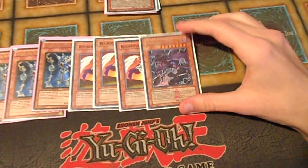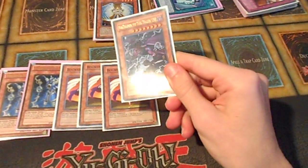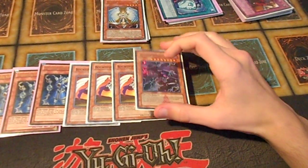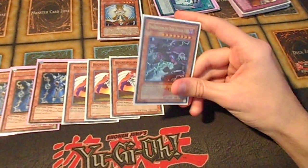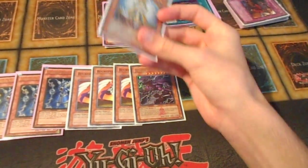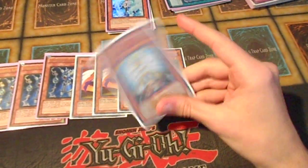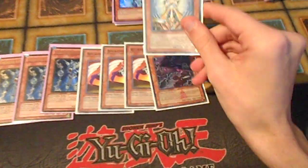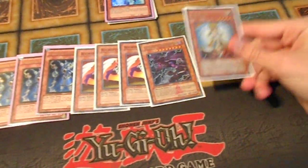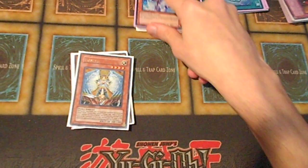I only run one Vandalgen. You only need one because I believe you run 10 or 11 counter traps, and there's not too many scenarios where you always just want to have this. It's a great card — I think it's a one-of, maybe two, but I feel one is just the most consistent. I hate drawing dead Vandalgens. I hate Honest, but I have to run it because pretty much everything I run is light. It lets you run over stuff — it's one of your lines of defense. I love summoning him, poking with him, bouncing him back. He prevents Thunder Kings and stuff from running him over.